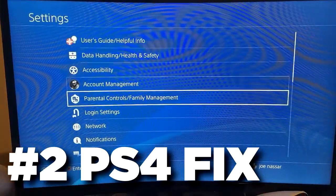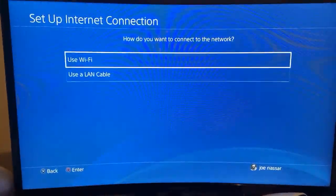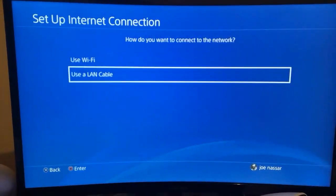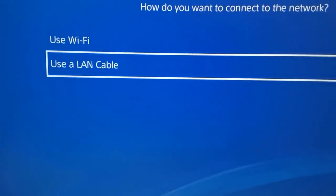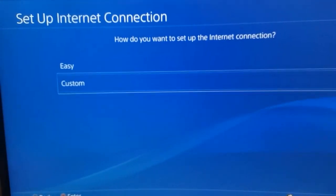Now I'm going to show you how you can do this method on the PlayStation. Go to settings, network settings, and then set up internet connection. You can use WiFi or LAN cable, but preferably use a LAN cable always. Then click on the LAN cable and choose a custom setup for the internet connection.